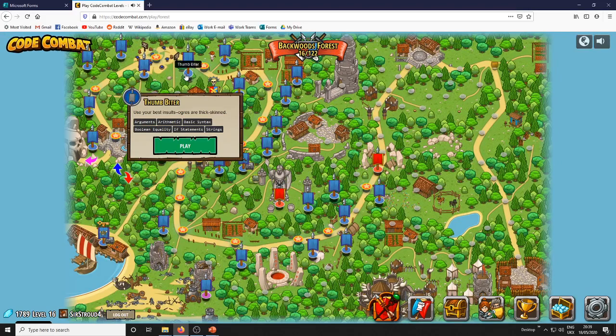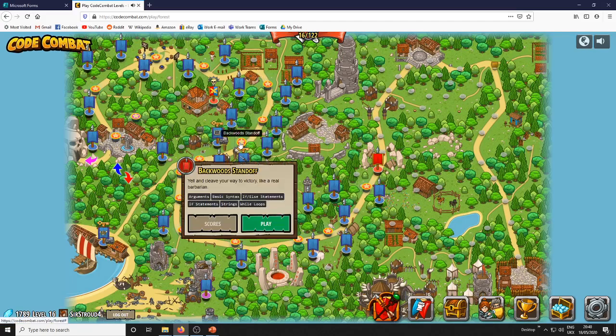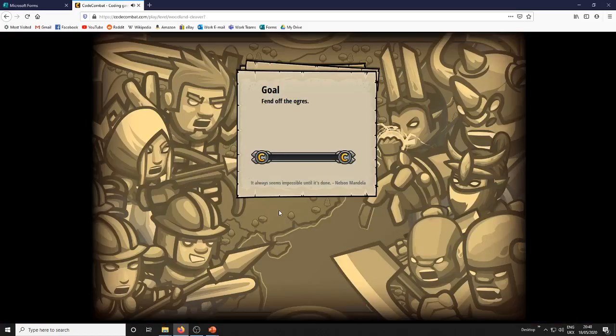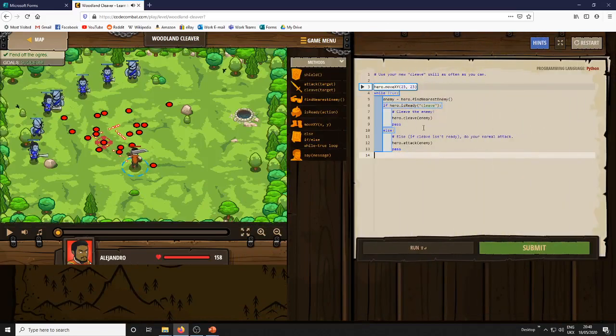I can't actually remember if there are if-else statements in this — let's go to one of the later levels and have a look. If-else statements — yes! So in this level you get kind of like a super attack, and it checks if the cleave ability is ready. What cleave does is it just kills everybody in the area, but it needs a cooldown. Rather than just sitting there doing nothing, you're going to at least attack the enemy, and this is in a while loop so this is constantly happening.